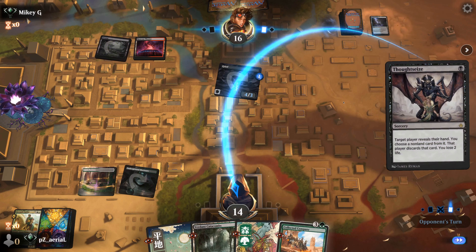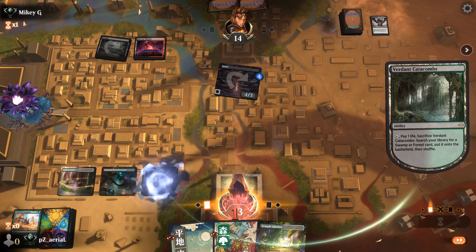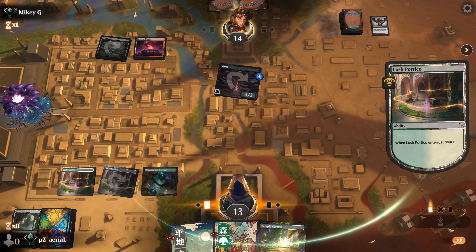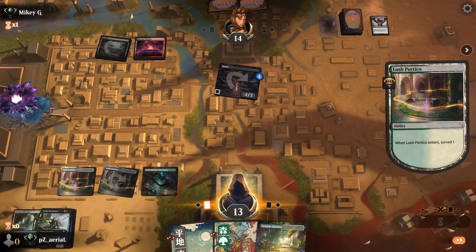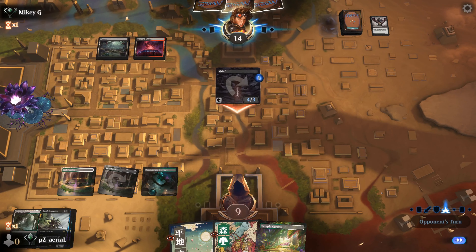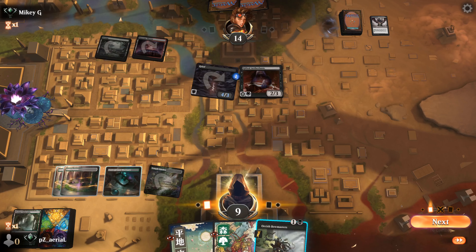That next Thoughtseize is a pain. We keep losing Collected Companies when they're just barely not castable, then we pick up a Temple Garden. However, now we're pretty much able to cast whatever we topdeck. We'll take Lush Portico on surveil - I probably should have picked another black source. Bowmasters - that is a good ambush for Grief. Grief attacks, puts us to nine.